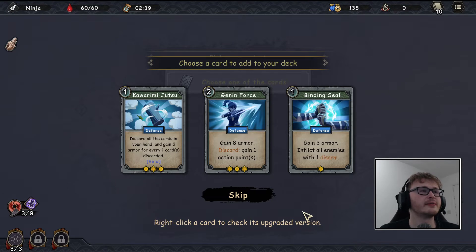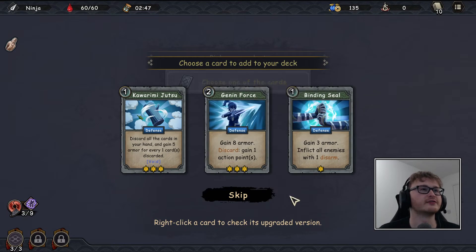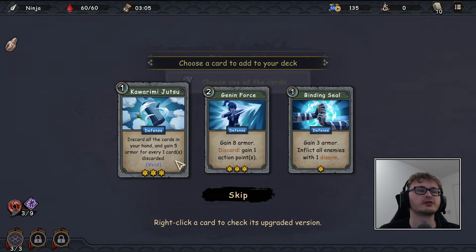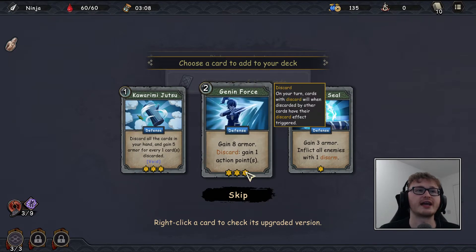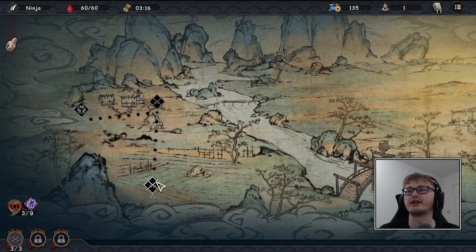In the card reward we've got kawarimi jutsu, genin force, and binding seal. People who've watched Naruto will recognize the terms jutsu and genin. 'Discard all cards in your hand and gain five armor for every card discarded' sounds very good for discard synergy. We also have 'gain eight armor or discard to gain an action point,' and 'gain three armor, inflict all enemies with one disarm.'